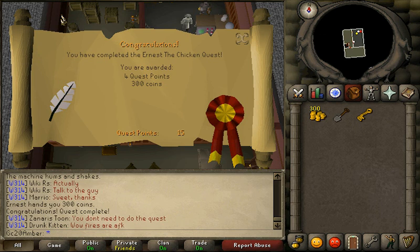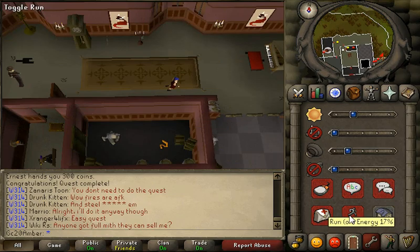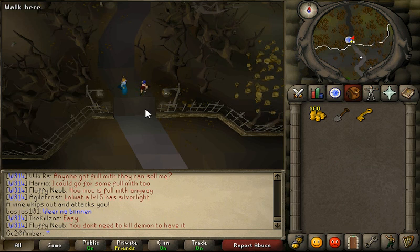Congratulations, you have completed the Ernest the Chicken quest! You are awarded 4 quest points and 300 coins. We don't get anything extra from talking to her, so enjoy your whole 300 coins, and ciao for now.